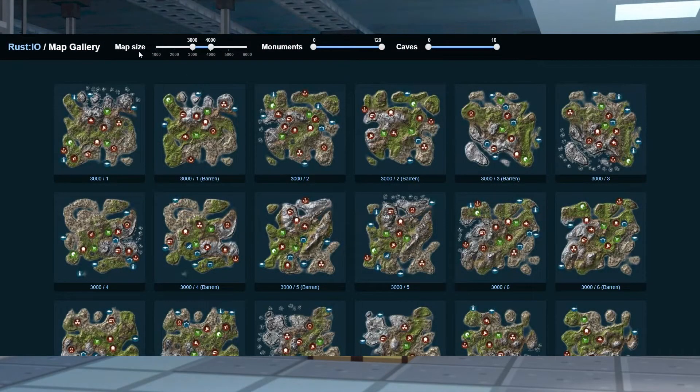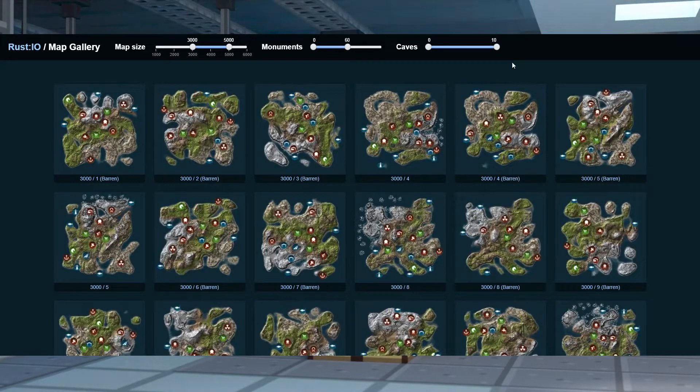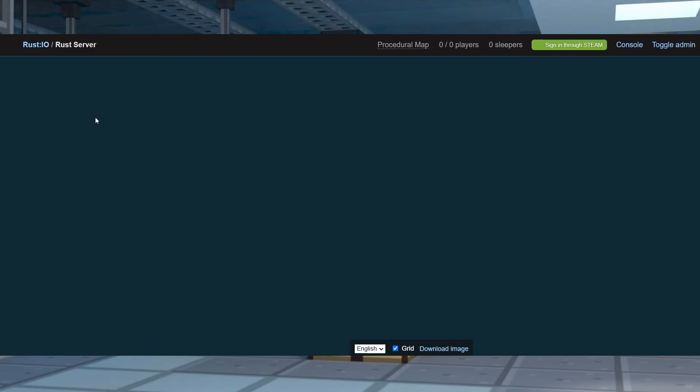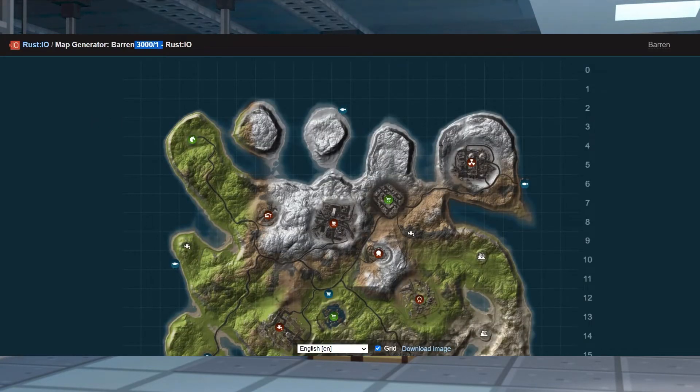To find a seed using PlayRust.io, visit the PlayRust.io website. Use the filters at the top of the page to sort through the possible seeds, and once you find the map that you want, select the image to open a more detailed view. On the top left of the page, make a note of the size and seed, and when these are written down, you can start to configure.